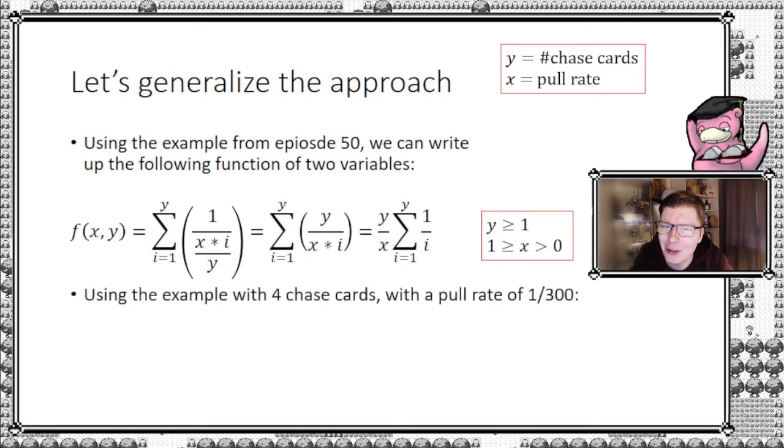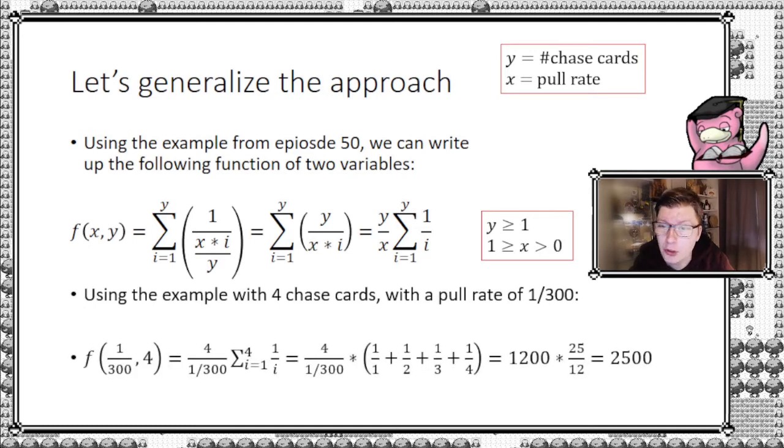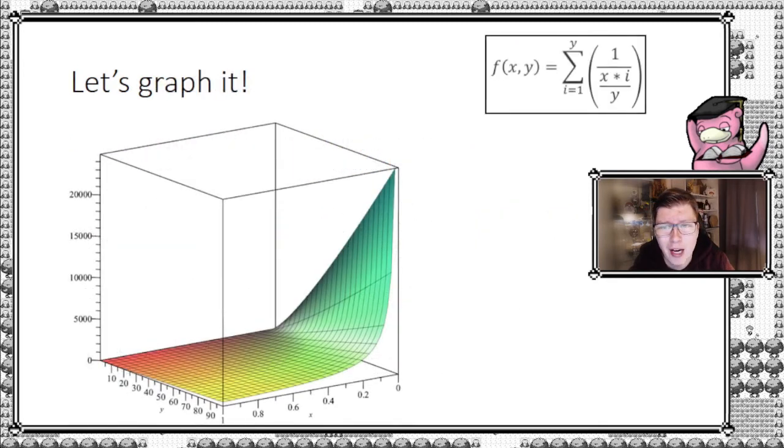Using the example from episode 50, we can plug in the numbers and get the following. We get indeed about two and a half thousand packs, but here we actually put it out in a nice formula sense for everyone to have a better understanding of what's going on. We just put in the numbers we had, filled out the sum, multiplied the end products, and get two and a half thousand packs. It looks really nice like this.